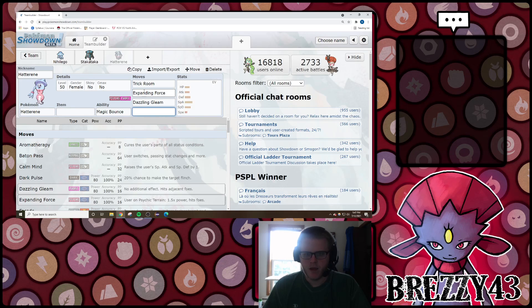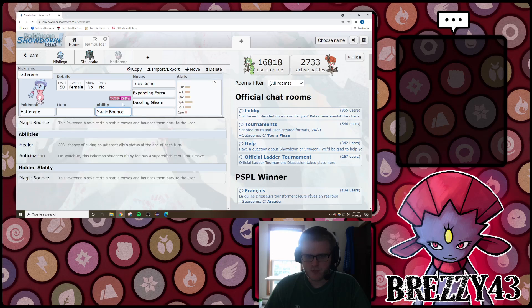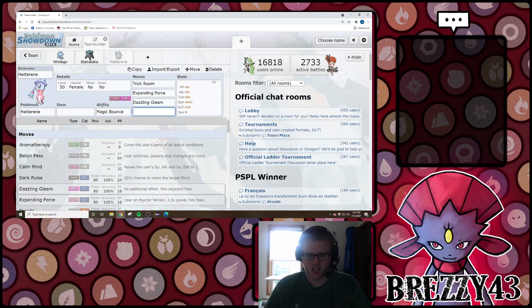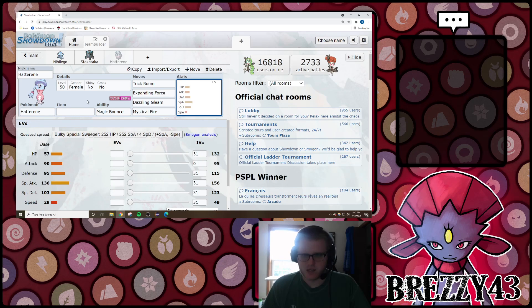And lastly is Hatterene. Hatterene isn't really worth noting too much because I don't actually know if it's going to be good, but it is technically a sweeper that can set its own Trick Room and take advantage of it. Magic Bounce makes it immune to opposing Taunts and Sleep Powders, so definitely solid. Pretty good offensive typing as well, with the exception of being poor into Steel types, but you can run Mystical Fire to deal good damage to Steel types.